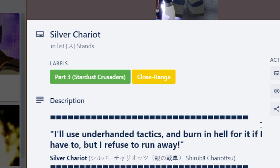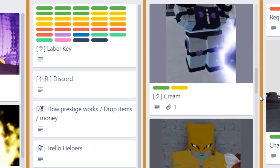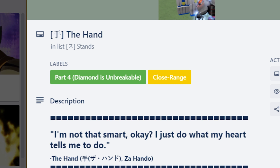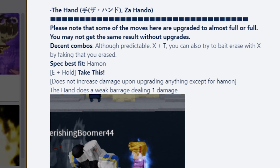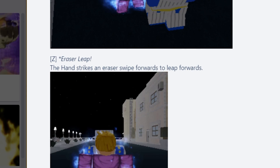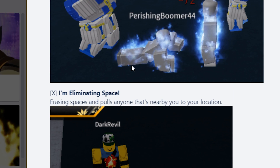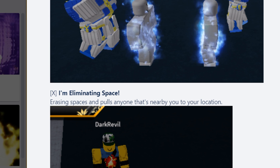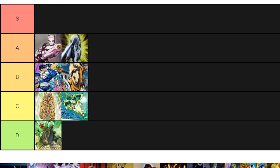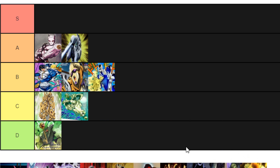Next up, The Hand. I'll be honest, I don't know too much about The Hand in this game, but the erasure move is really powerful. I'm going to put it at B tier because the damage is really busted and you can erase limbs, which is a really good feature.